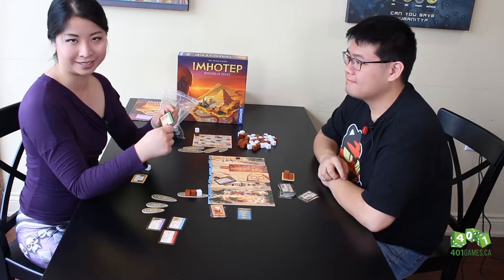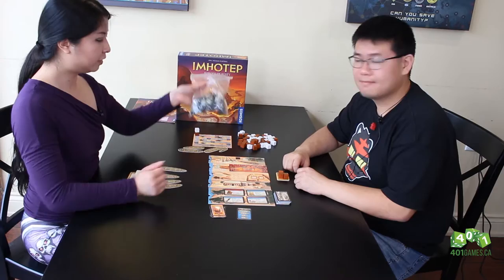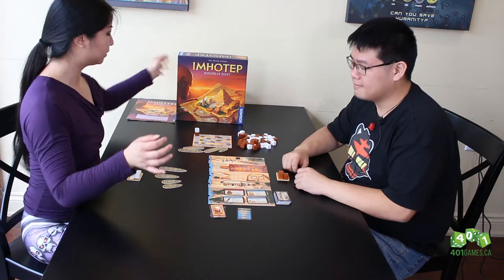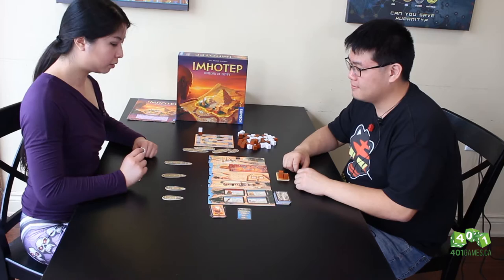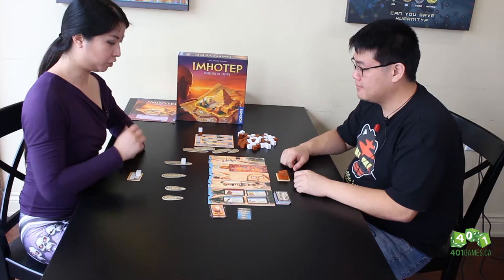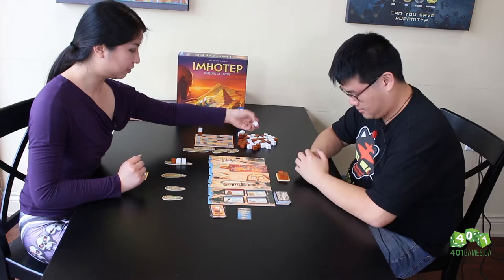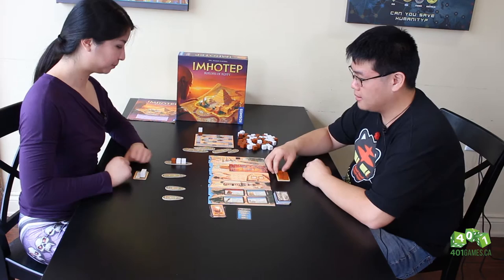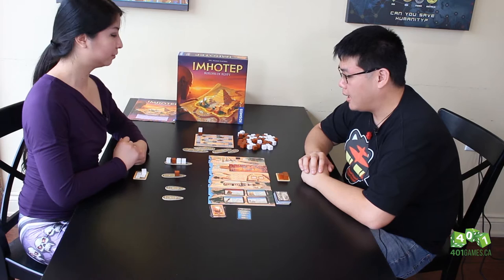We're playing with only two colors since this is the two-player variant, which is balanced for two that way — the extra colors go back in the box. We'll track scores with the tracker. I'll start by placing one stone on the big ship. I'll grab three stones from the quarry to top up my supply. Chris adds another stone to the big ship. I'll replenish my supply and then drop a stone, and sail that ship to the temple.